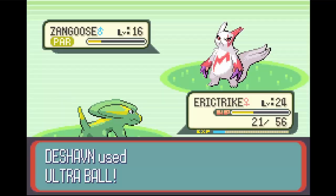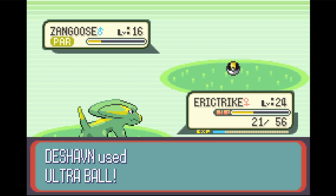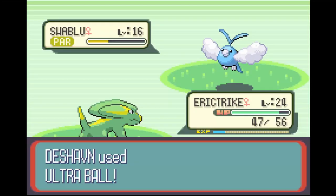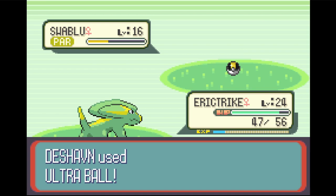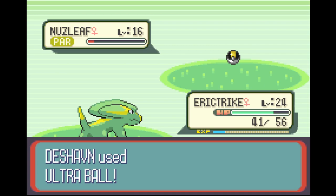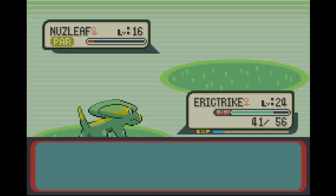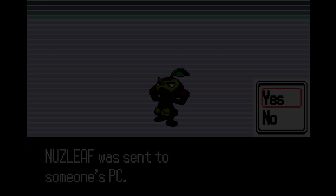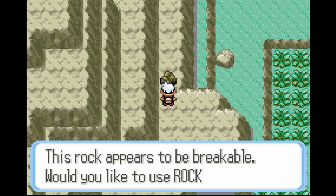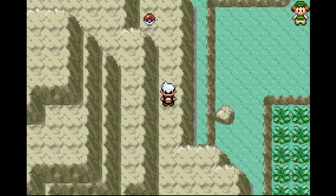I might as well go catch the Pokemon real quick. Zangoose is actually one of my favorite Pokemon — I won't nickname you. We also got Swablu — another cool Pokemon. Hey, Nuzleaf. Nothing special. Now, I did say I have four Pokemon to catch, and that is true, but one of the Pokemon is going to be caught in Sapphire. The other Pokemon is Seviper, but we're going to grab Seviper in Sapphire and do that at the end of the episode.